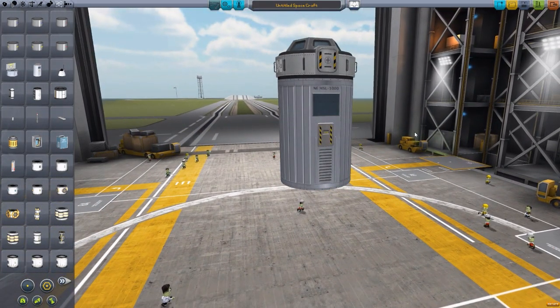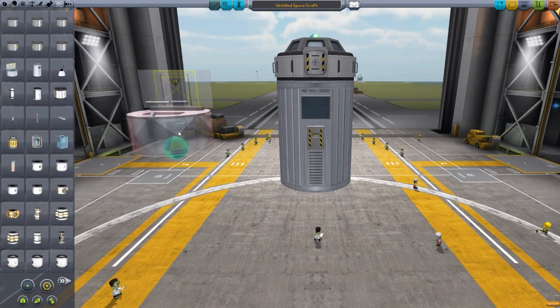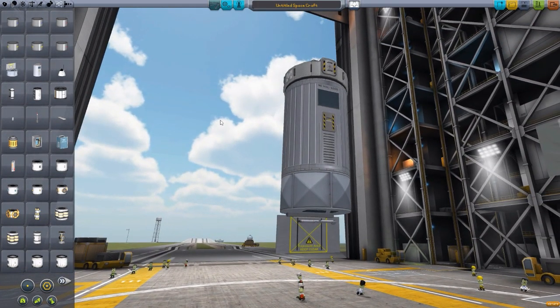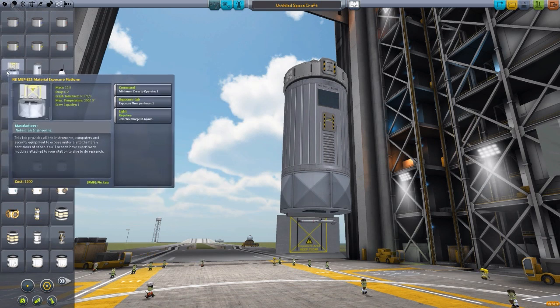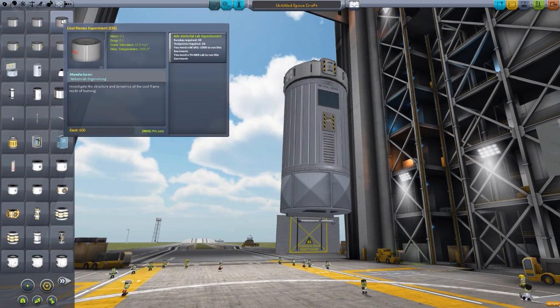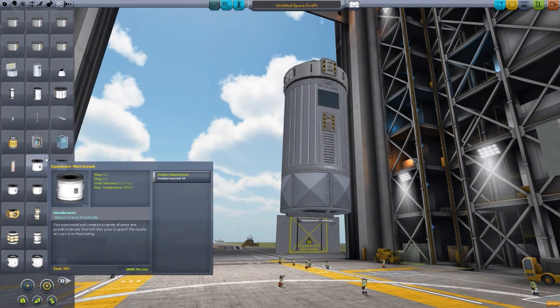This basically gives you the ability to research in space, and with the addition of the material exposure platform, which allows you to do specific other experiments. One of the things about this mod is that you require specific parts to do specific experiments. Every one of these 6 science modules requires the material science lab to function, but some of them also require the material exposure platform, because the materials have to actually be exposed to space.